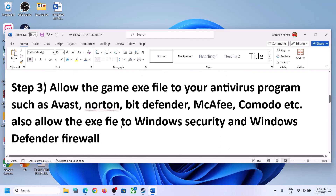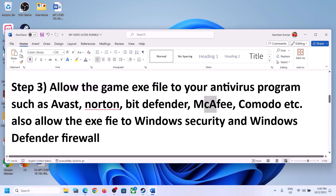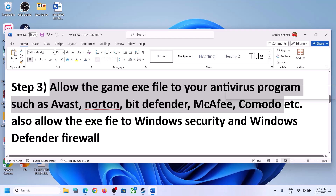The next step is to allow the game .exe file in your antivirus program. If you have any third-party antivirus like Avast, Norton, Bitdefender, McAfee, Comodo, Trend Micro, or any other antivirus program, make sure you allow the game .exe file in it.